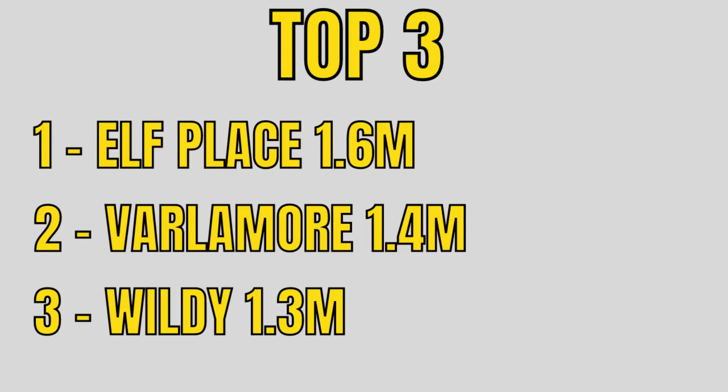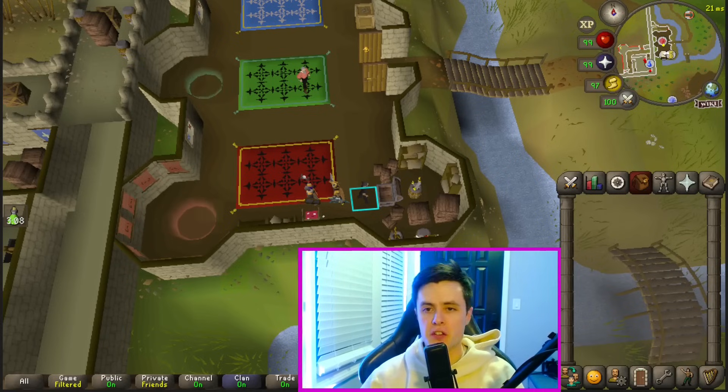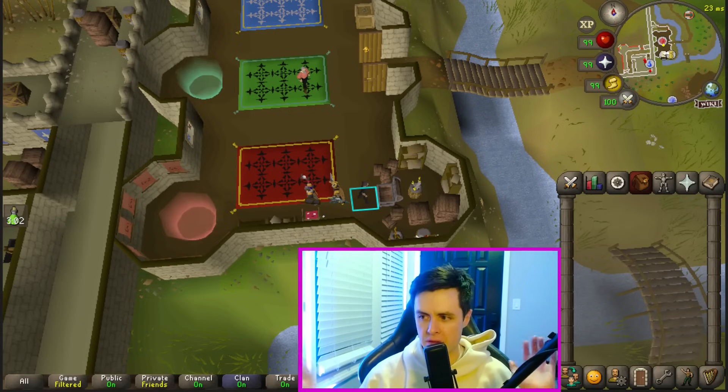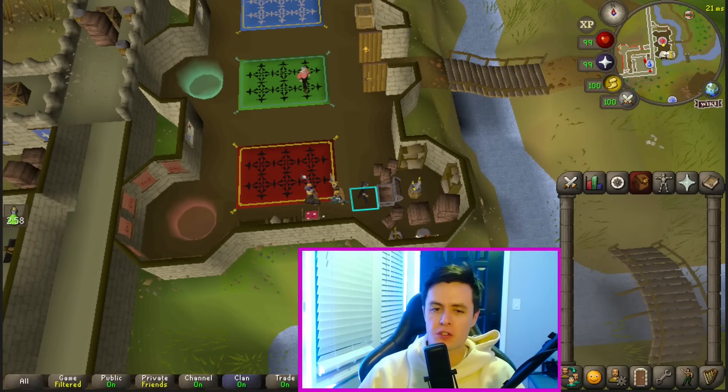Here are the final standings: Prif/Zeah coming in at 1.6 mil, Zeah/Kourend with 1.4 mil, and The Wilderness with 1.3 mil. Thank you guys so much for watching. If you did enjoy this video, make sure to like it and let me know if you do like this style of video. I haven't made a video where I'm actually playing the game in a very long time, and it's fun to do these little challenges. Subscribe to the channel and I will see you in the next one.